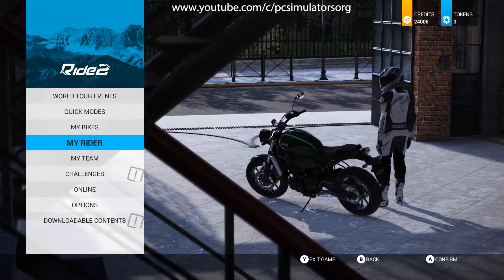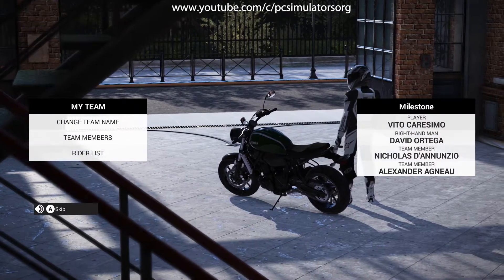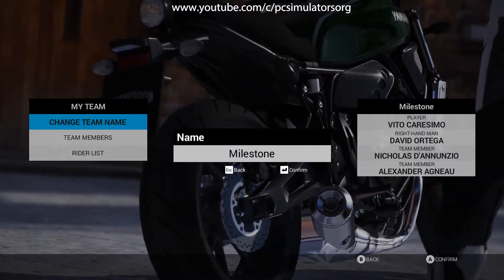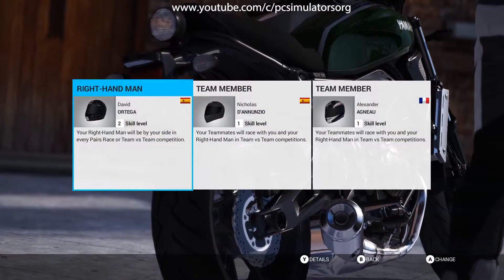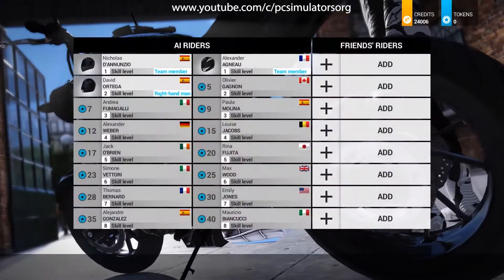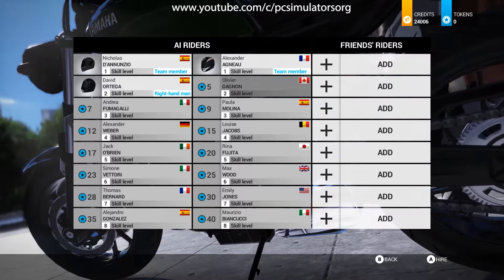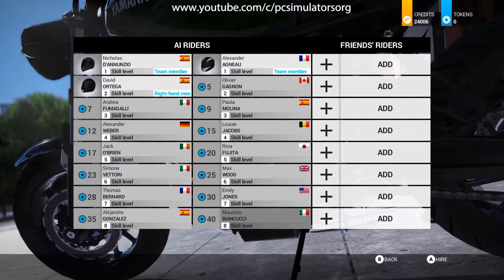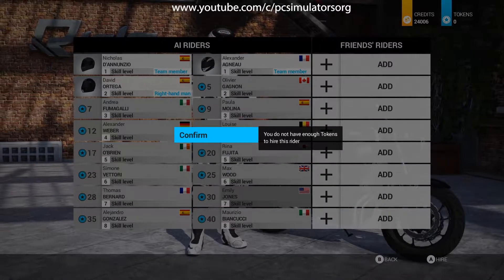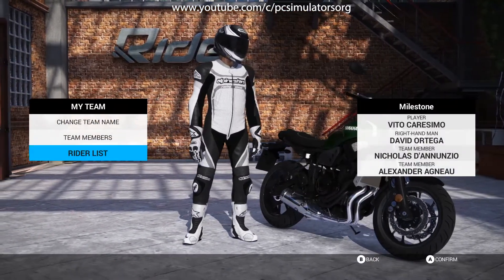In My Team, you need a bike and some friends ready to give their all on the track. You can change the team name, view milestones, and add members. You can add AI riders by selecting from different skill levels and press A to hire them — though higher-skilled riders will cost you more tokens.